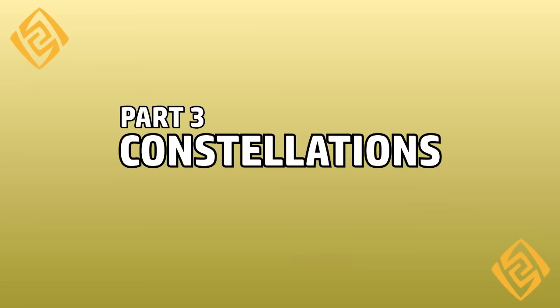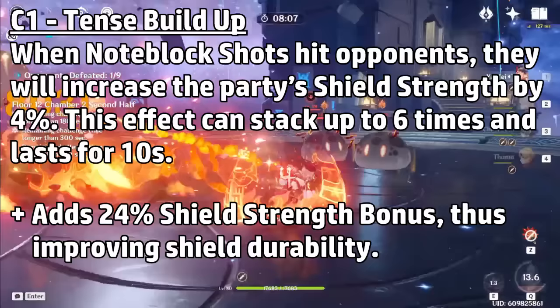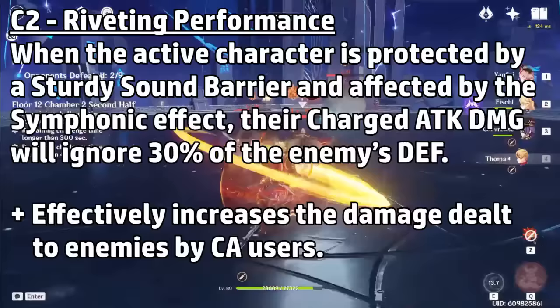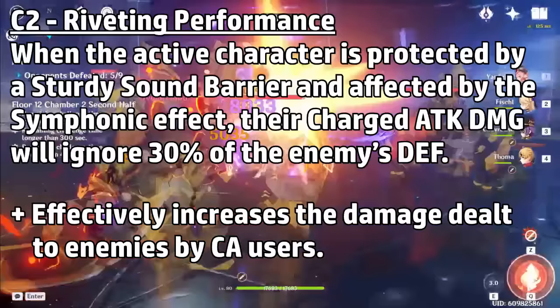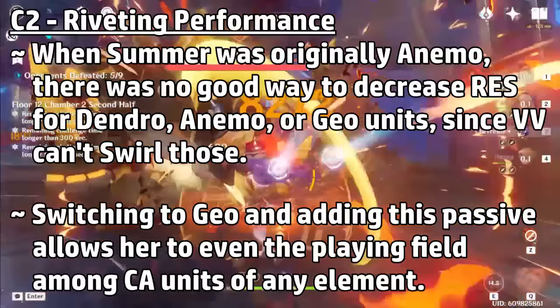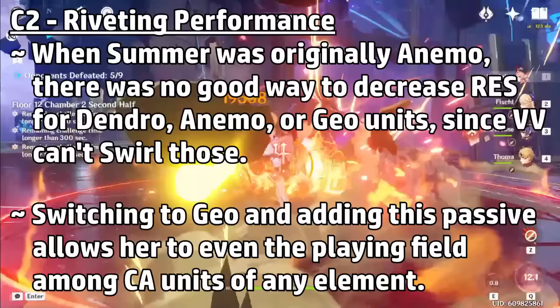At C1, when Note Block Shots hit opponents, they increase the party's shield strength by 4%, stackable up to 6 times — in addition to refreshing the shield's health, this makes the shield tankier. For C2, when the active character is protected by a sturdy sound barrier and affected by the Symphonic effect, their charge attack damage will ignore 30% of the enemy's defense. Originally, Summer was going to be an Anemo unit who could use the VV set, but since she couldn't decrease the resistance of Anemo, Geo, and Dendro teams effectively, I swapped her to Geo and added a constellation that provides the same debuff regardless of element.